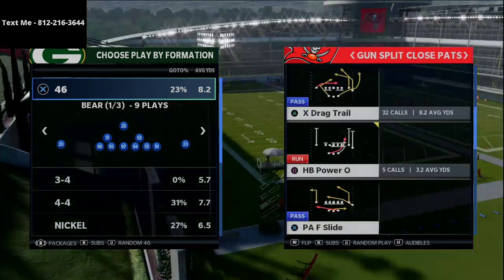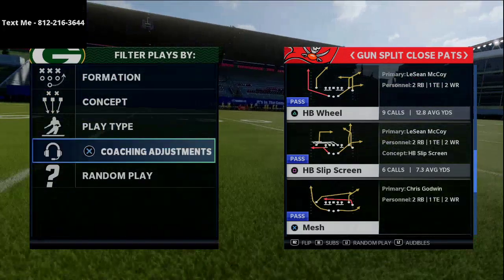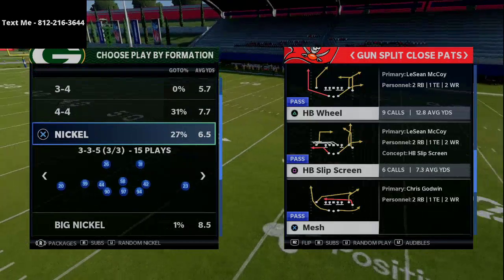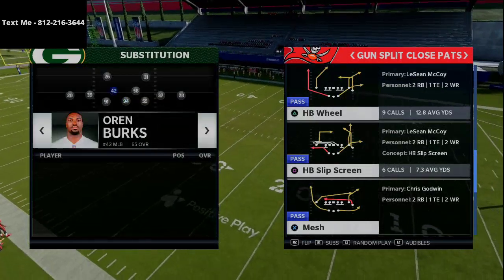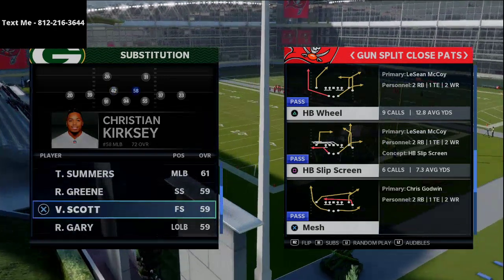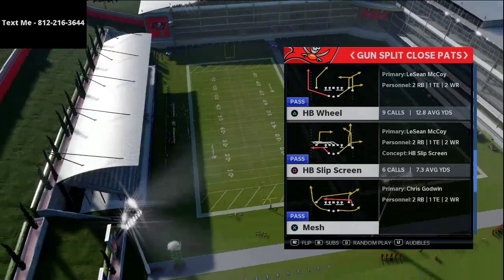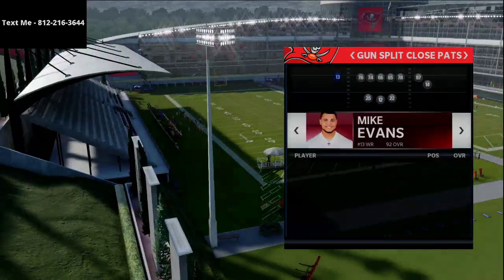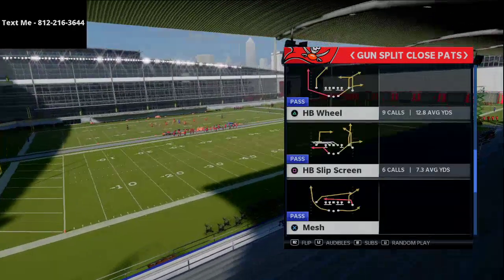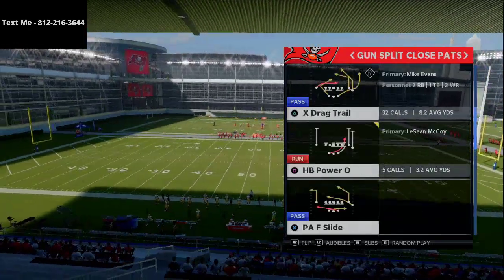Split Close Pats — this is one of my favorite offenses in the entire game. It's super effective and really simple to run. I want to talk specifically about a play that does a really nice job against different types of man-to-man coverage your opponent might be using. A lot of people have shifted to a two-man under-press look, running a lot of press coverages. The play we're going to talk about is the X-Drag Trail.